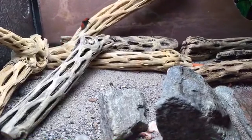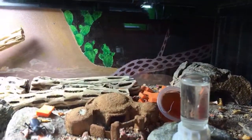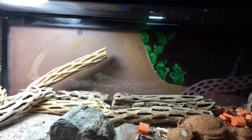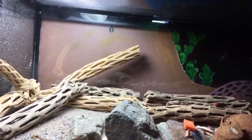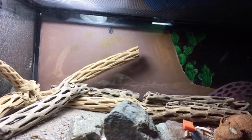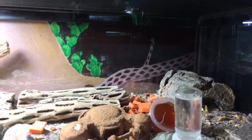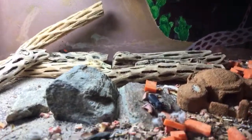While I'm checking the chat, I want to show you something: my daughter made a background for this tank that she painted, which is pretty cool. It's got cacti and cholla wood, and even a little beetle crawling up a hill of sand in the background. She asked what I wanted for Christmas, and I said I'd love a background for my beetle and velvet ant enclosure — so she made one.